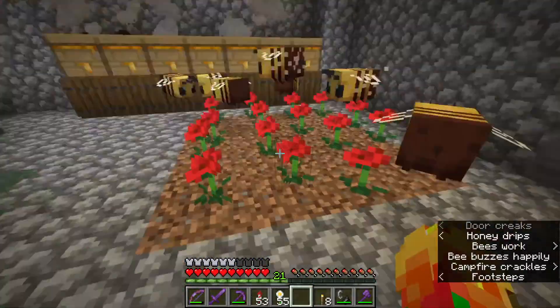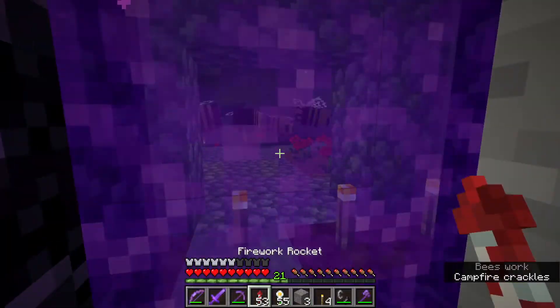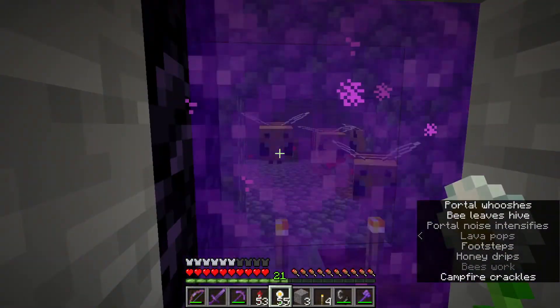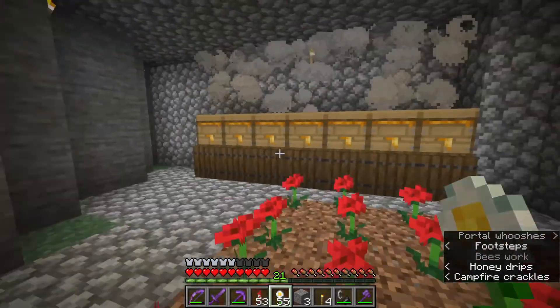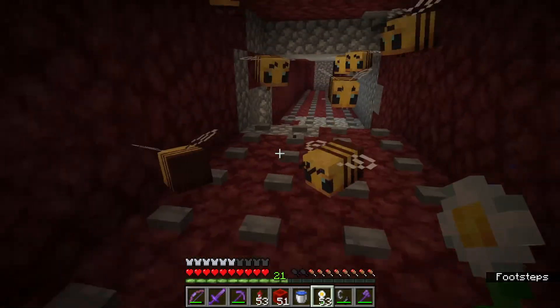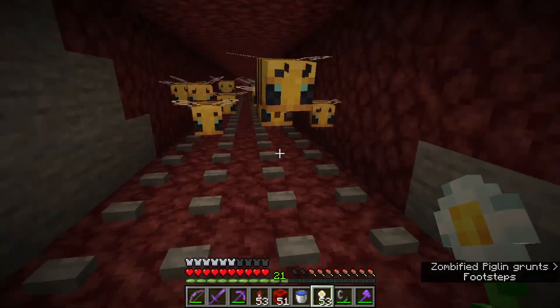The next thing I needed to do was transport the bees, since I didn't want to spawn the wither inside Goodnight Space. So I built another portal inside his farm — I hope he won't mind — and I transported them from one part of the world to another. A lot of the bees decided to stay in their hives, so it did take a lot of return trips, but after a while I finally got all of the bees to the new location.